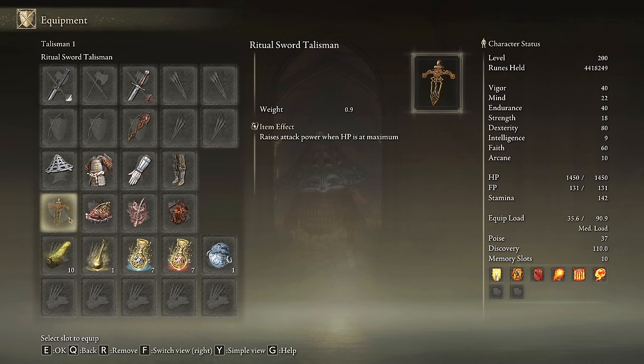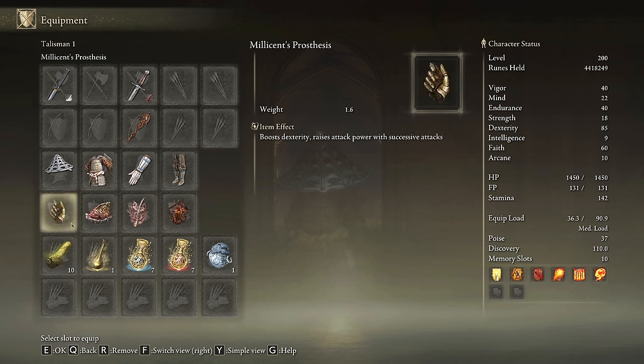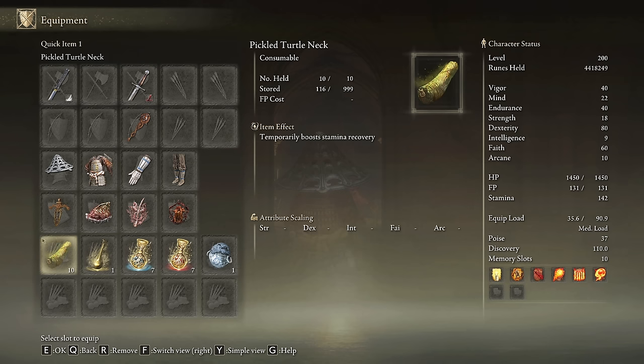I'm going to be using the White Ritz set with the Iron Kasa to keep the eastern style of the build. The most powerful talismans we can choose are the Ritual Sword Talisman, the Shard of Alexander, the Rotten Winged Sword Insignia, and the Lord of Blood's Exultation. If you struggle to keep your HP bar full, the Fire Scorpion Charm and the Millicent Prosthesis are amazing alternatives. In our Physic Flask, the Thorny Cracked Tear and the Flame-Shrouding Cracked Tear will do the job incredibly well. This build devours stamina, so be sure to craft some Pickled Turtle Legs to boost your stamina regeneration speed.